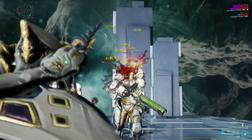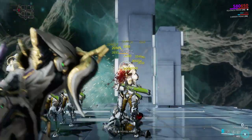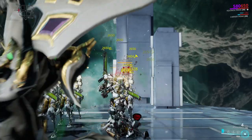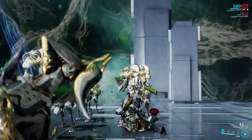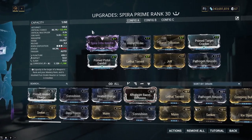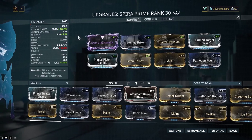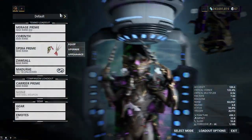Headshots are of course much easier now. Because it can ragdoll enemies and damage others behind them, it's great for lining up enemies to take them out. Another not-so-secret buff that happened recently is that Riven mods for thrown weapons received a buff. This of course includes the Spira, and makes them much better.